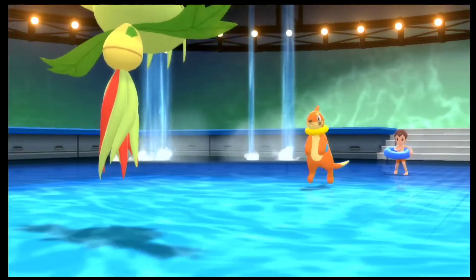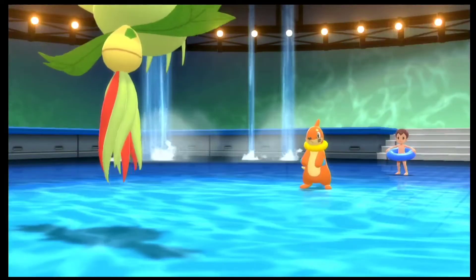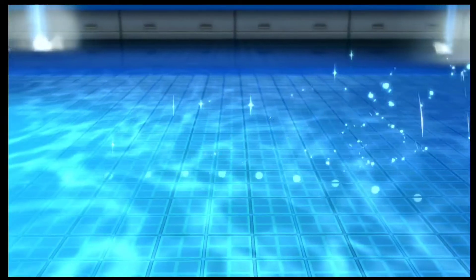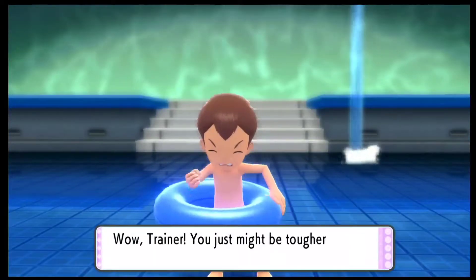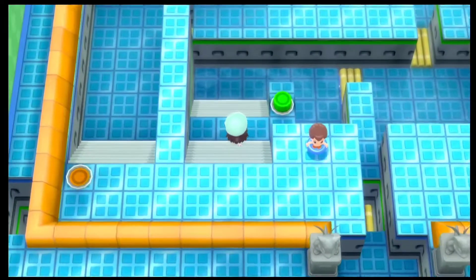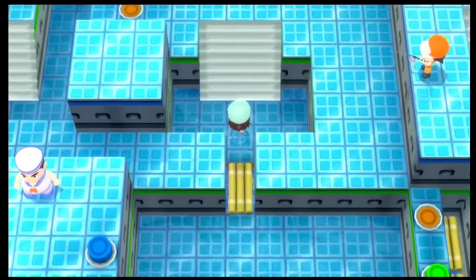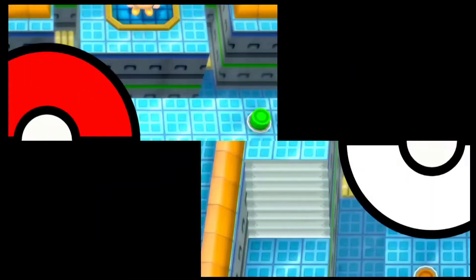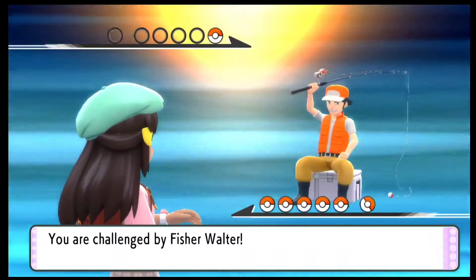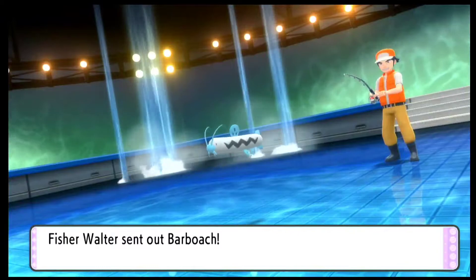The moveset for Carnivine is pretty good — it does learn Vine Whip as well as Grass Knot. If you've seen my old Shining Pearl playthrough, I really like the move Grass Knot on a Grass type Pokemon. It helps a lot, especially since most fully evolved Pokemons are gonna be quite heavy, and Grass Knot is an easier way of taking them down. If you haven't seen my Shining Pearl playthrough, please go ahead and watch it — it was really fun.